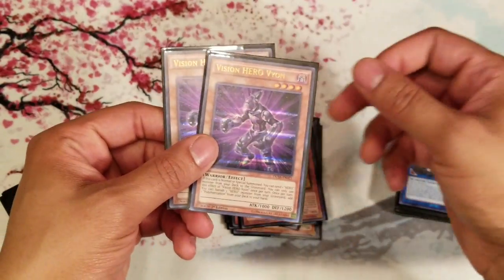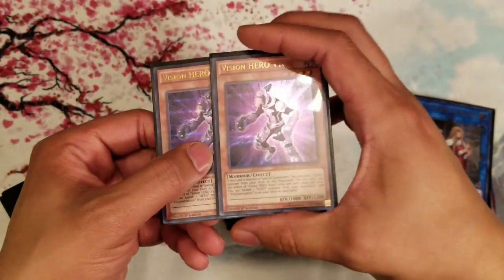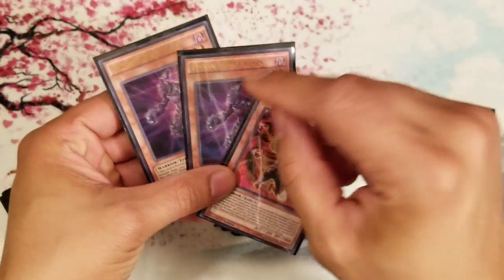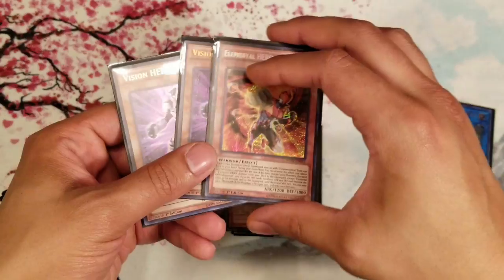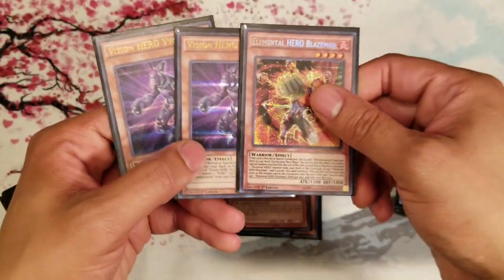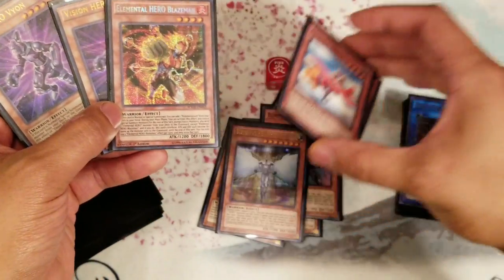Two Elemental HERO Vyon. Vyon is really good because he dumps on summon and he does add Polymerization — I'm not running Poly in my build, but he's like Blazeman. The only thing is ROTA is at one, so you can ROTA him out but you can't E-Call him, which is why you also run Blazeman for collateral coverage. Their whole purpose is to dump Shadow Mist, and they're like pseudo-Stratos — they'll search out Honest Neos to beat over opponents.